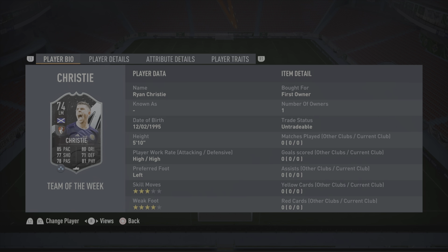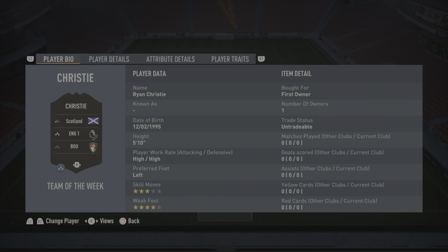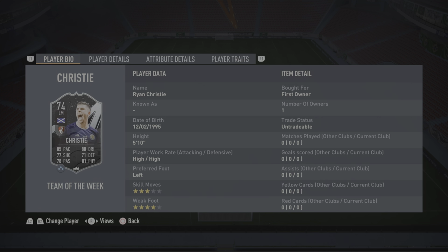Ryan Christie is pretty simple to get. It's the same as last year: three wins, eight goals, six assists is what you need. Pretty straightforward. It's a nice little Premier League card to start off the year, which everyone kind of builds their silver teams around one of the major leagues.